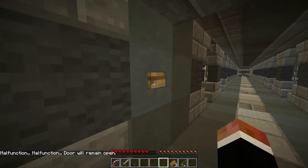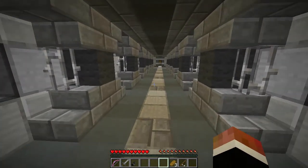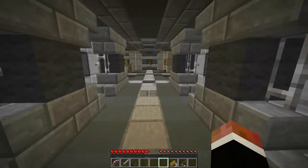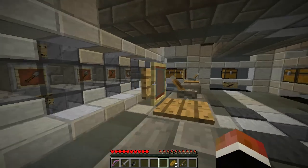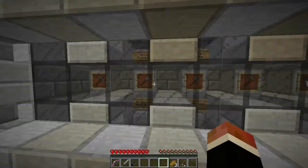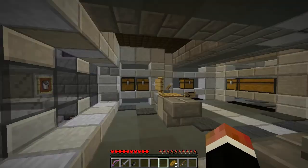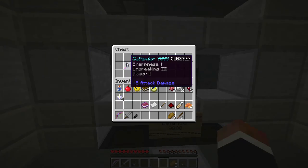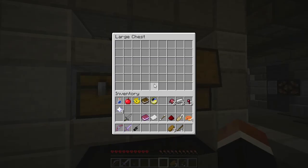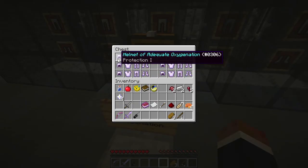That is really cool — oh my god, that was a really cool door-open thing. The new set-block command is really nice. What do I do? Defender 9000 — okay, I'll take one of those. Oh, the spacesuit of adequate oxygenation, or whatever.